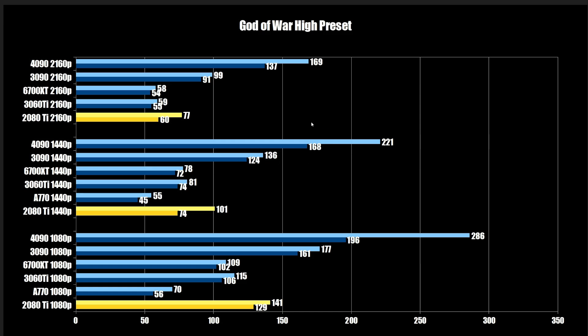At 1440p we have 124 and 168 for the higher-end cards. At 4K they're all pretty much bunched together at 60, 55, 54. The 4090 gets you over 120 FPS on the 1% low at 137.